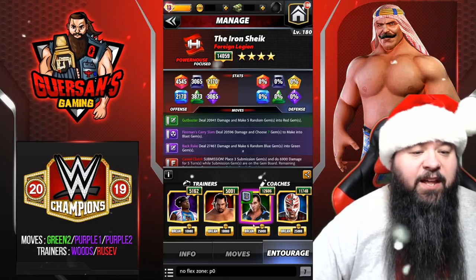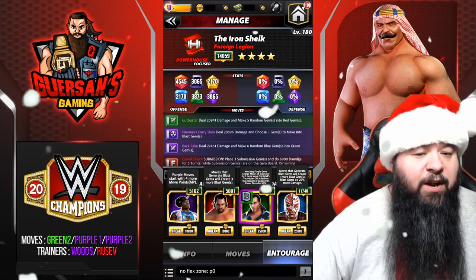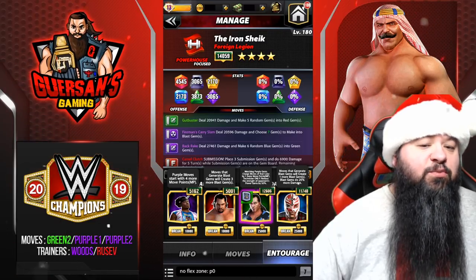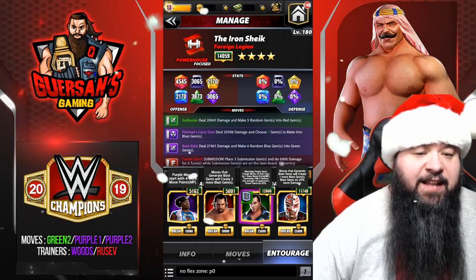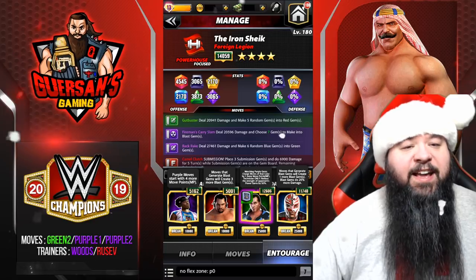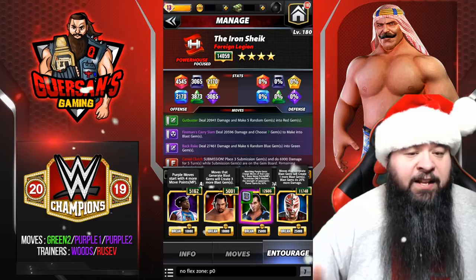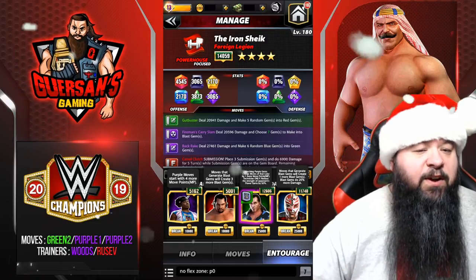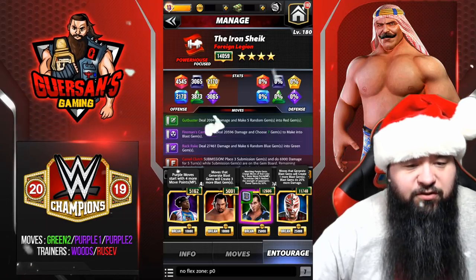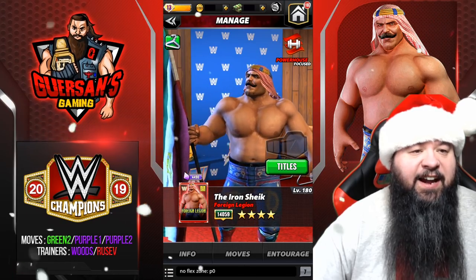For trainers, it's a pretty simple setup: Xavier Woods to start with four more MP and Rusev to get three extra blast gems. I also have Rey Mysterio, who adds another extra blast gem along with 25% more blast damage, and Shawn Michaels so that when I match a purple I get one extra MP. If you don't have Rey — he's not that common — you can always go with Jason Jordan, who helps reduce the turns of submissions you might get.